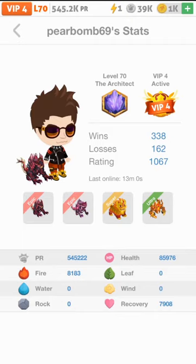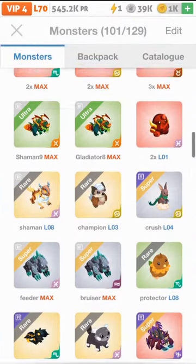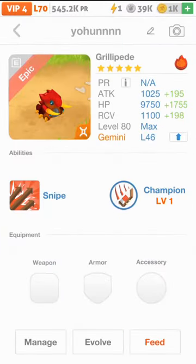My fire team is looking at 8183 now, so it's getting there. We'll keep getting higher and higher — just gotta keep getting more epics and get the trades going. This one should be getting a trade within the next few hours into a Venipede, and then trading again into a Gemini Venipede. It's tier one with snipe rogue, so it's going to go from this to a Gemini Venipede with snipe rogue instead of champion.